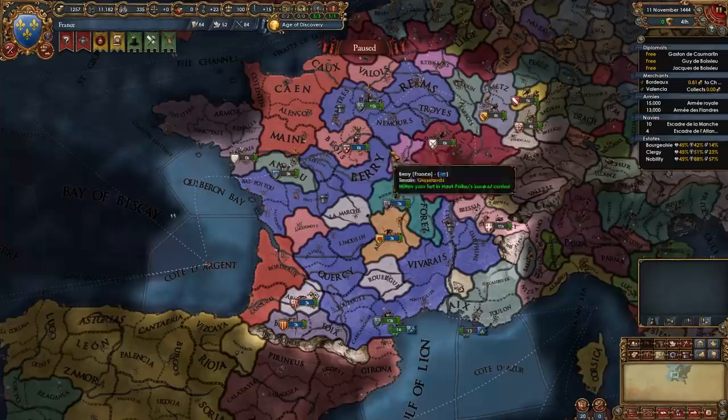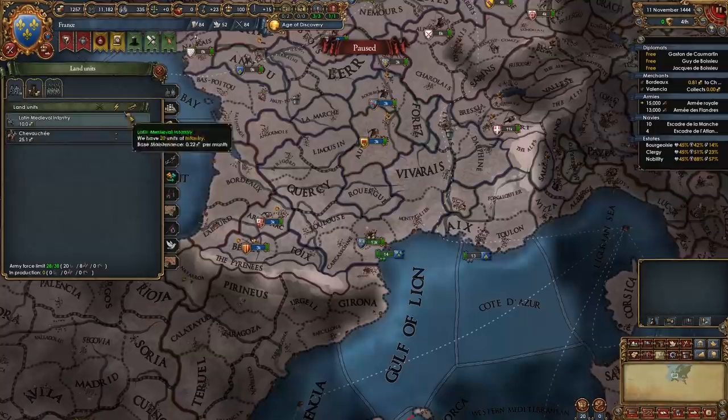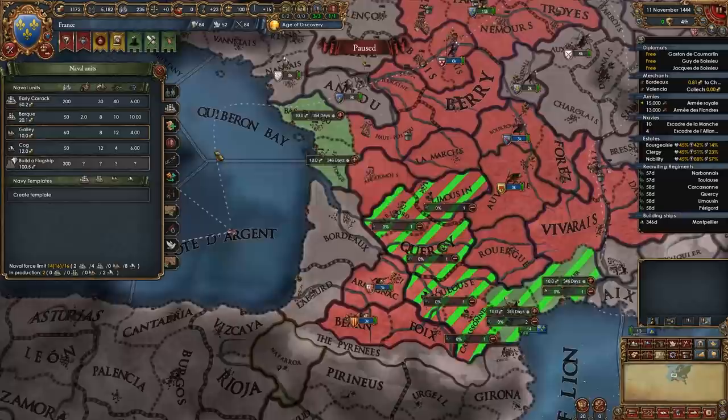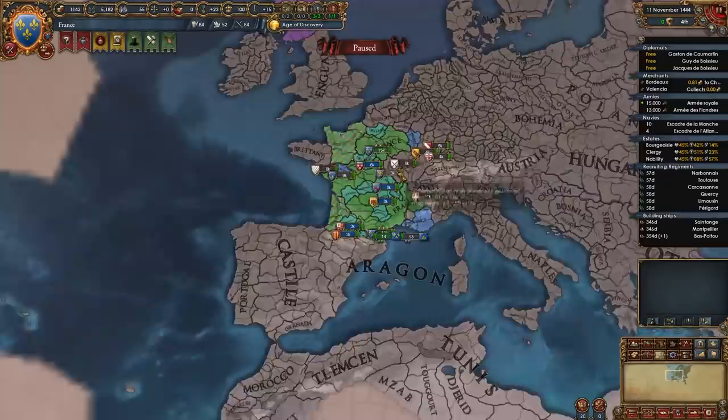Now it's time to build. Take this army, put the 3-maneuver general on them, and send them down to Armagnac. Hire 6 infantry regiments — 1 for this army and 5 more for the other one. For boats, start building 2 transports immediately and 3 galleys, since that's all the sailors we have, then build 3 more galleys once you get more sailors.